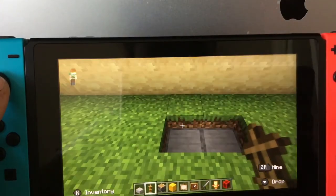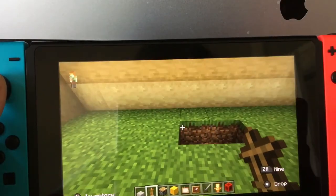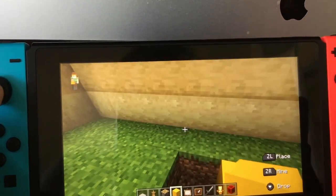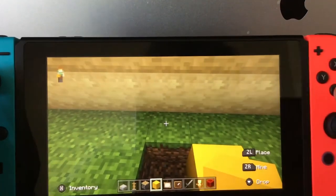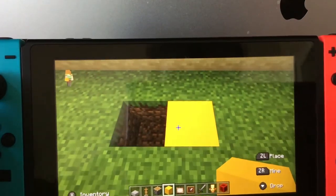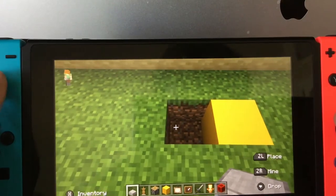First, what you're going to do is you are going to dig one block down. So if you have a wall, you go one block up from your wall right here where my pointer is, and then go down one more and dig a hole in there. Now you're going to place a smooth stone slab, or any type of slab, in the bottom.